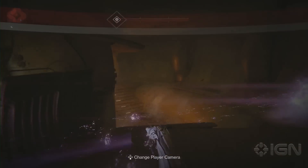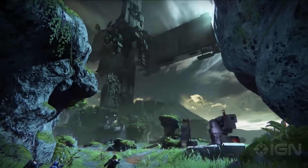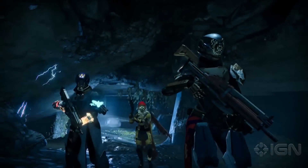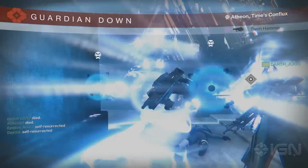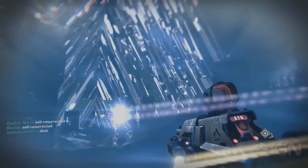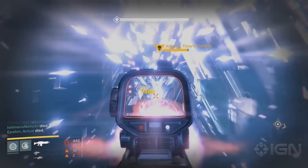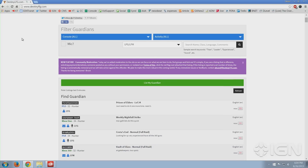On the topic of endgame content, let's talk about raids. Once you hit level 28, you'll be able to jump into the first raid — the Vault of Glass — taking place on Venus. This raid will challenge you and five of your closest friends to cooperate, solve its puzzles, and defeat the game's most powerful enemies. If you have trouble finding a group, you can always try destinylfg.com or destinylfg.net to find a group to help you along the way.